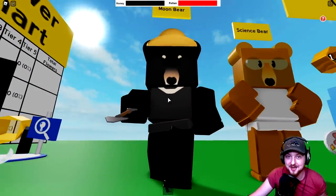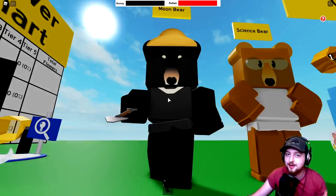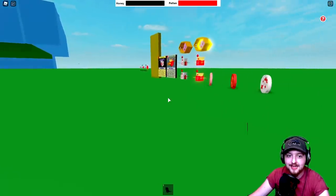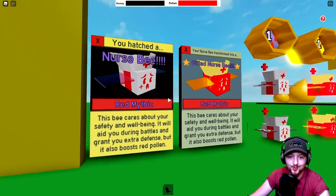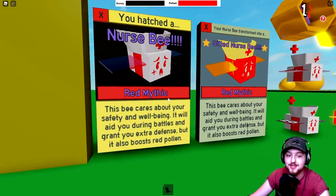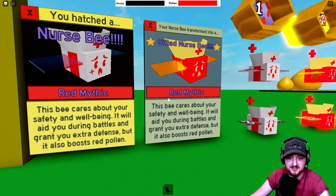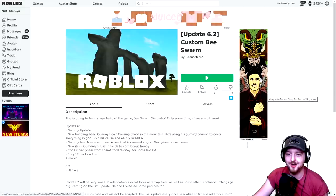We've also got a couple of different bears - we've got the Moon Bear. We've had the Sun Bear which is actually a real type of bear, but I always thought it would be cool to have a Moon Bear as a contrast. This Moon Bear NPC looks really really good. And over here we have one more type of bee - this is a Nurse Bee, red mythic! This bee cares about your safety and well-being, aids you during battles, grants extra defense, and boosts red pollen. It's essentially a healing bee that gives you a defense boost for battling Stick Bug or whatever. Looks really cool.